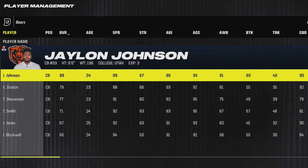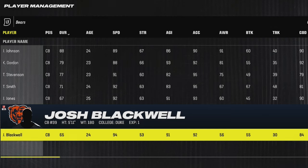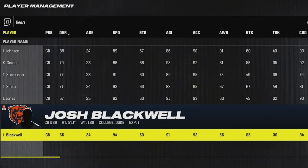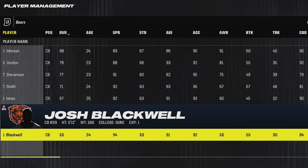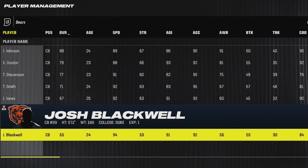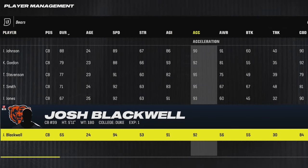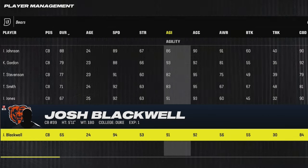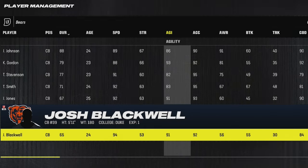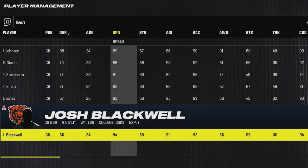Now I'm going to try to stick to one player per team, starting off with the Chicago Bears and working my way in alphabetical order. I'm going to go all the way down to the final cornerback on this roster in Josh Blackwell, who is 24 years old and has a 94 speed. Speed is very important in all aspects of the game, but one of the more underrated attributes is he also has a 91 agility and 92 acceleration. Agility is very important for cornerbacks because if they have poor agility, when the receiver breaks they lose acceleration and can't keep up. So to have 91 agility as well as 94 speed makes this guy a really good shell of a player to build.